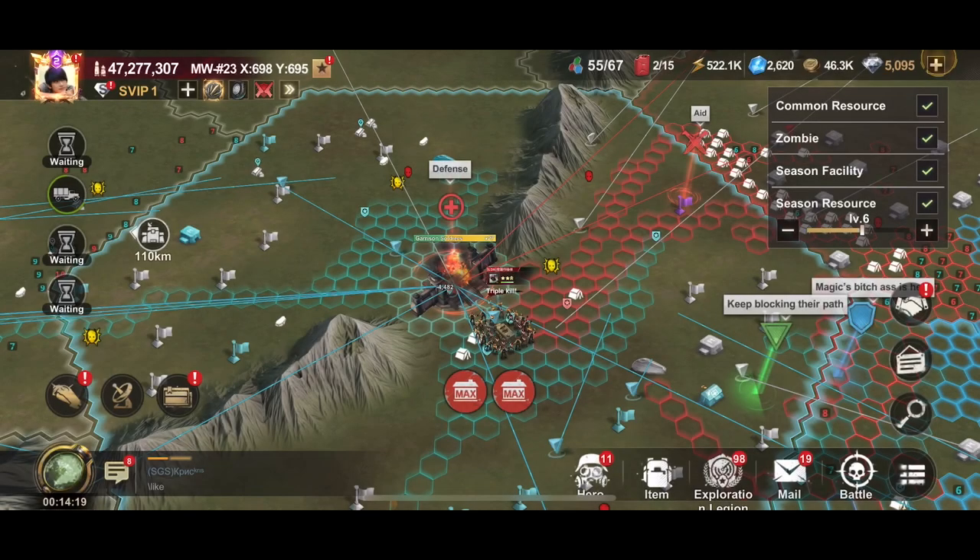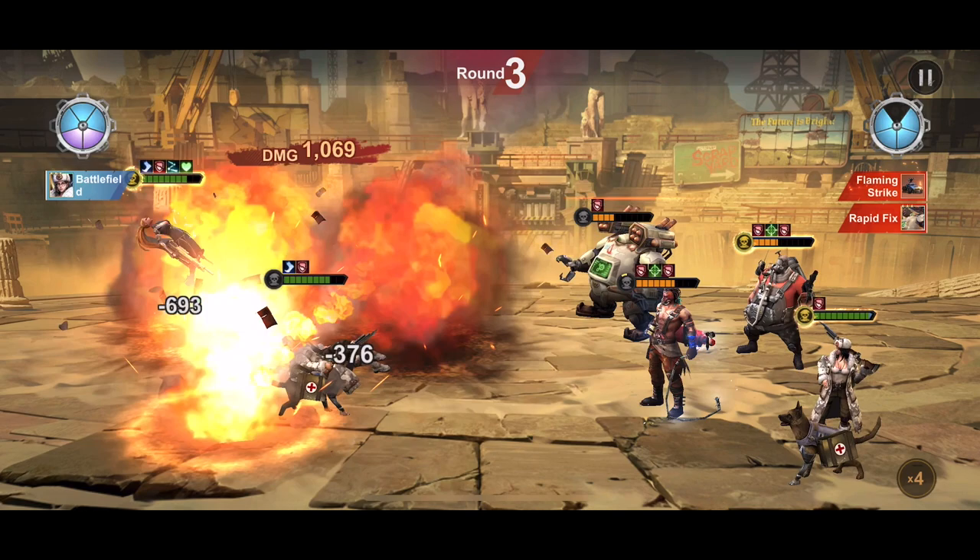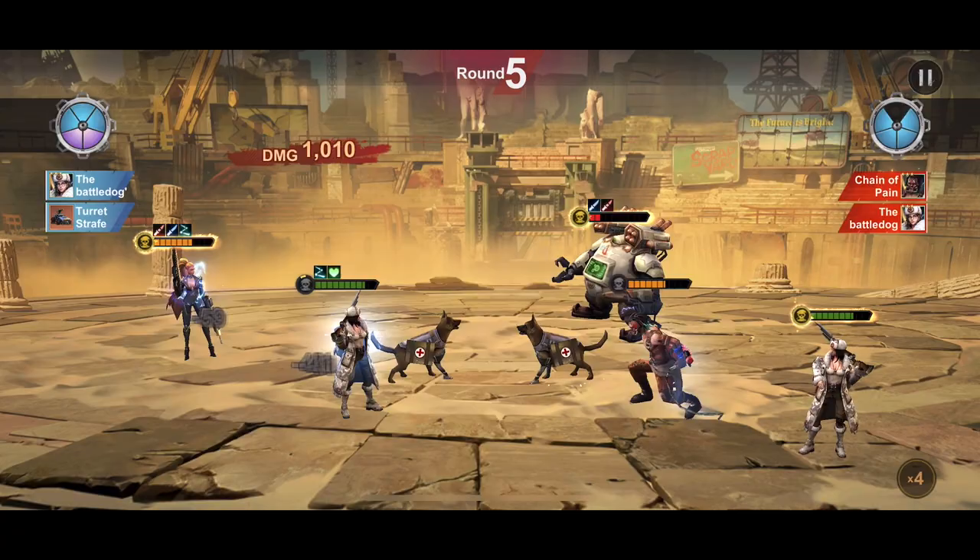Welcome back to the Meta Instincts channel. Have you wondered why your opponent with similar power — such as hero quality, level, gear, truck, or setup — is overpowering you in battle? We always lose the battle against opponents with poor gear before understanding these secret weapons.